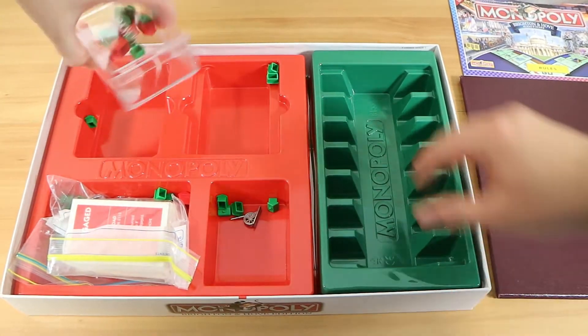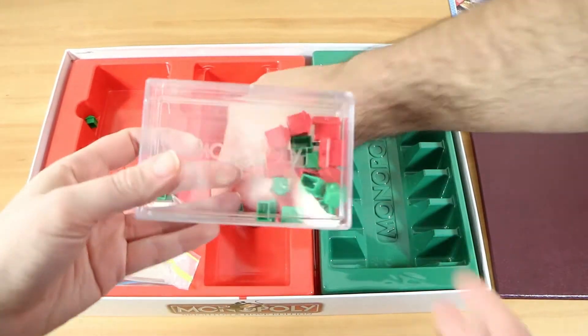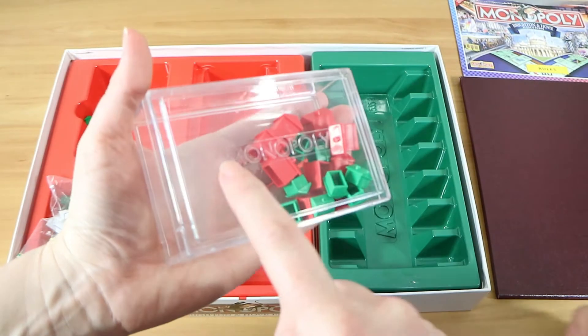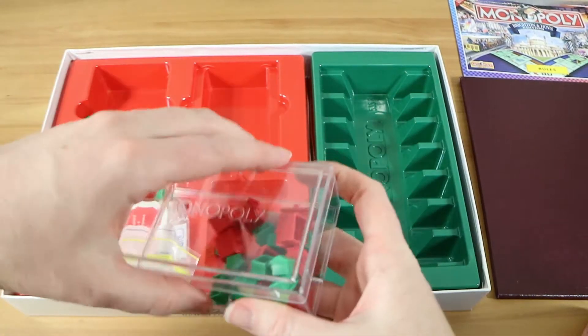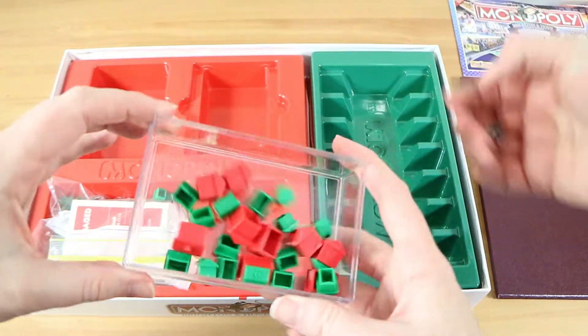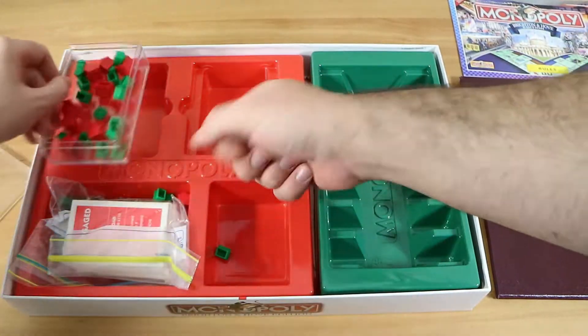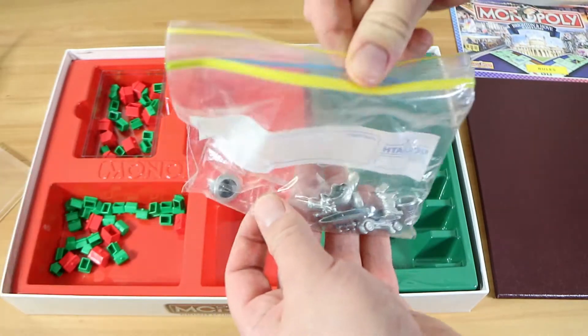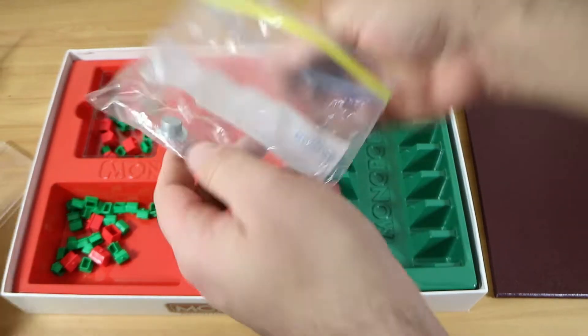Some of our things have escaped, but we do have a little Monopoly container — you can see it's embossed with 'Monopoly' — and that's for keeping all of our houses and hotels in. Under here are all of the playing pieces.